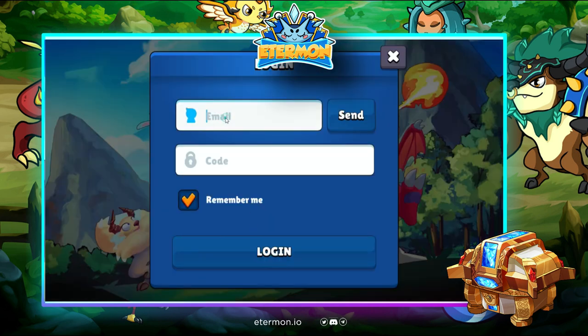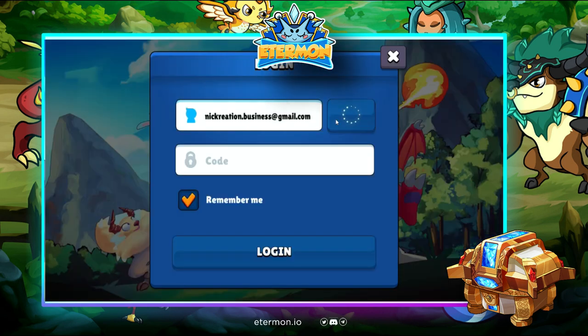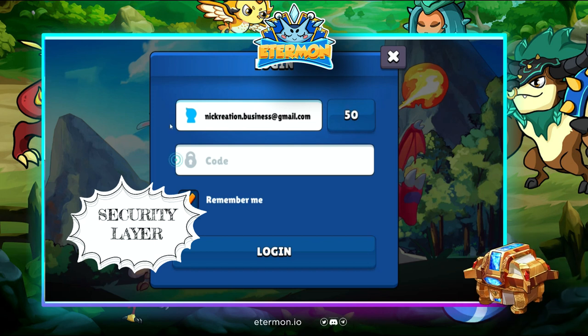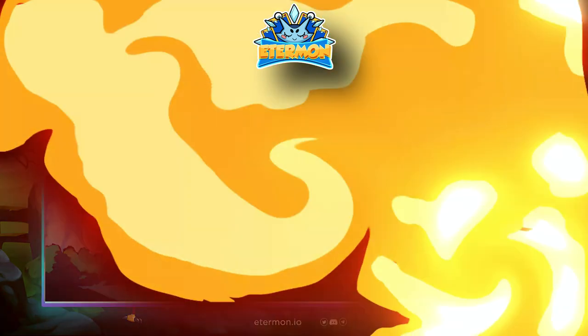The first thing I need to do is log in with my whitelisted account. They have an OTP code that you receive via email, which adds security to your account. Put it in and you can log in while it's loading.